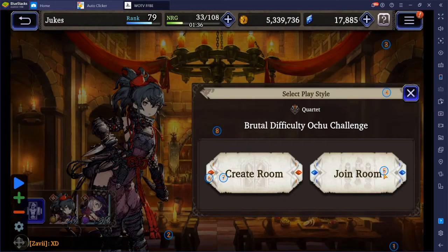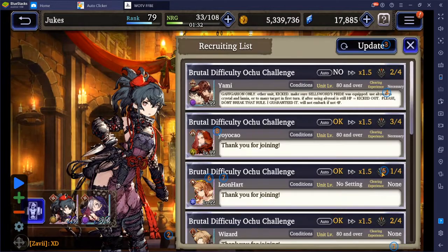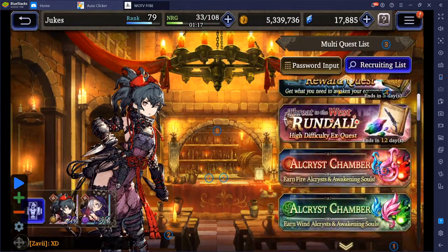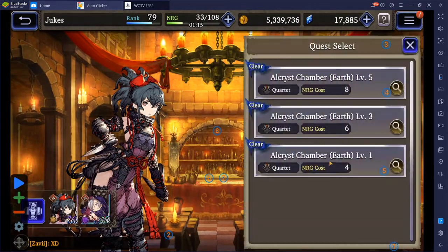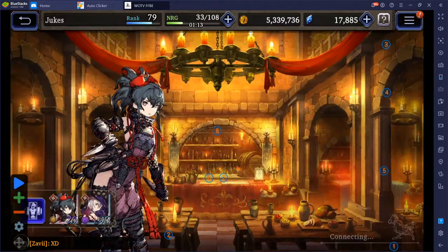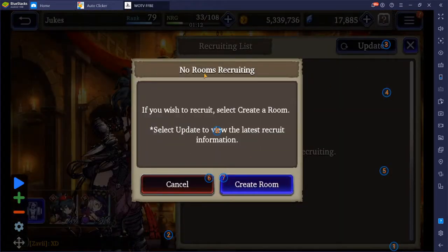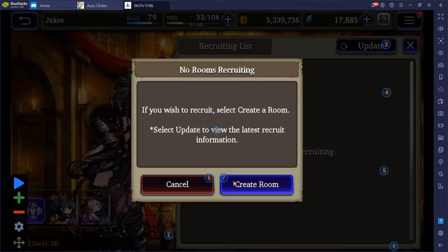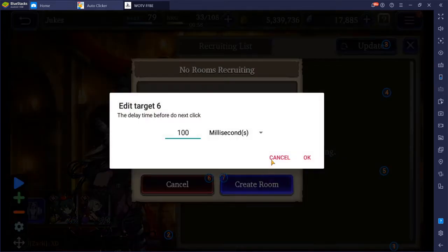The fifth target will be hitting the join room — you can set that to 200. The sixth button will hit no on the pop-up that appears after you hit refresh on groups that are saved but have no one making a room right now. Make sure you set the sixth button right over to cancel on the top right. I'm not sure if this is completely optimized, but this is where I have it set for now.